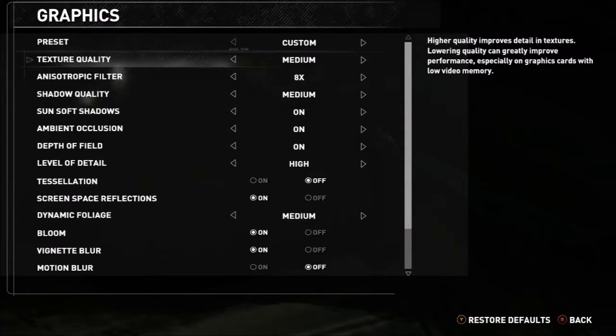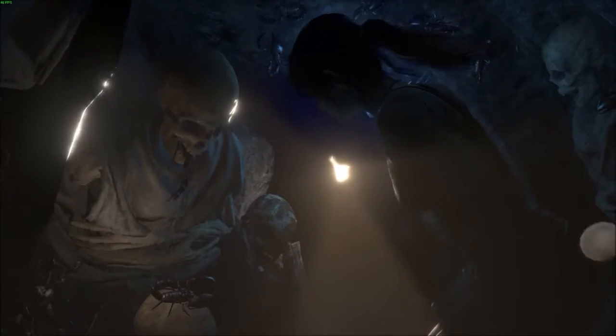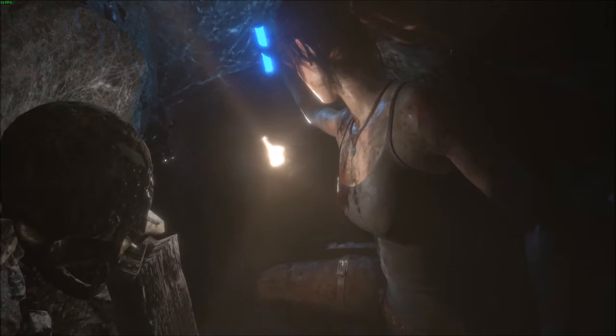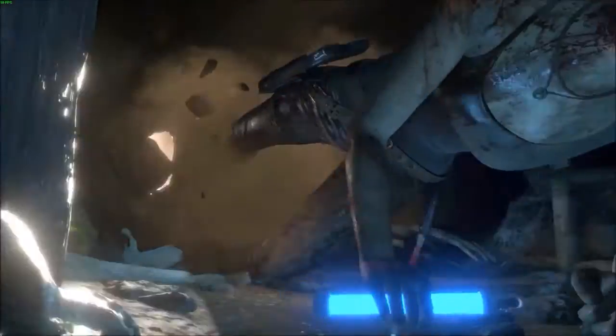Here's a screenshot of my settings. As you can see, I've had to turn stuff like texture quality, shadow detail, dynamic foliage, and motion blur off to preserve performance. However, everything else was on high. I probably could have turned it up to very high without performance issues, but if I turned even just texture up to high, my high would be 51fps and I'd have to turn something down.